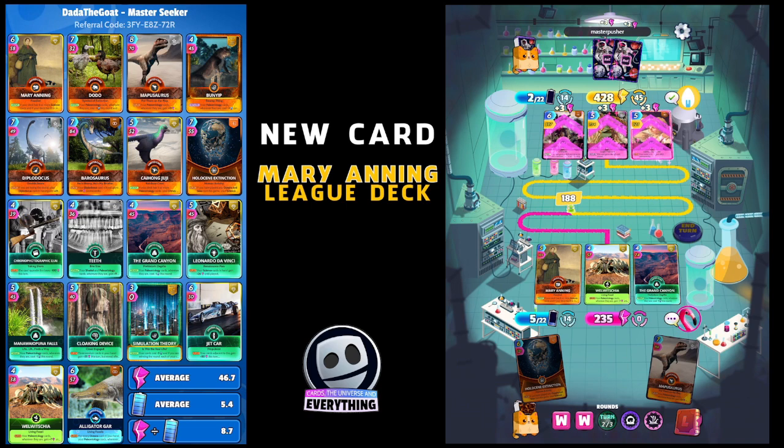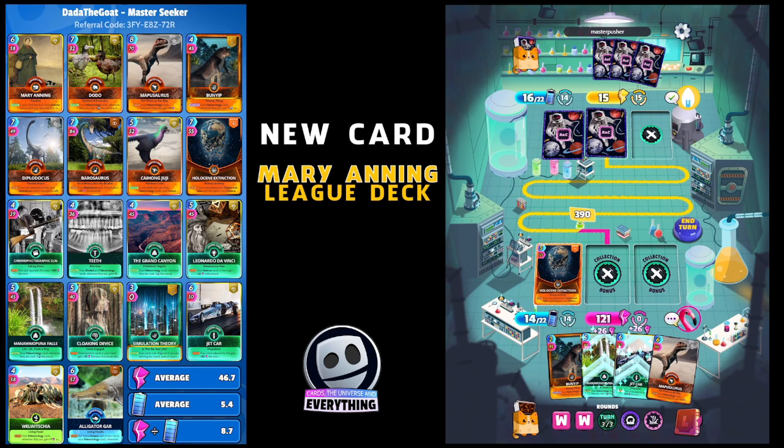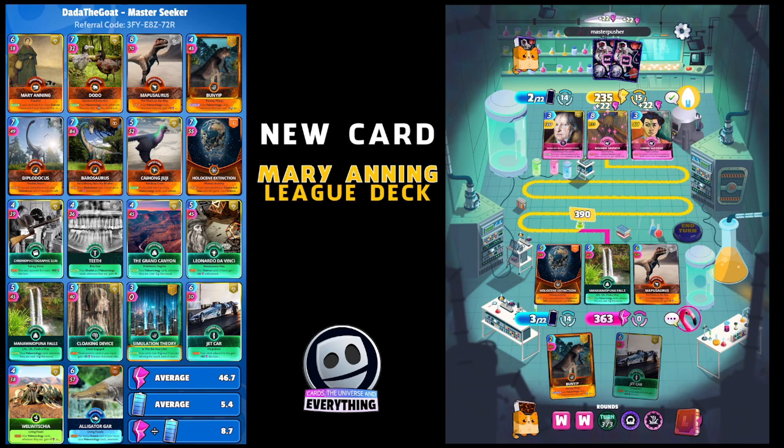Look at that massive score - nice one Master Pusher! Master Pusher is pushing out those points. Glad we got those two rounds in our belt at the beginning. I'm going to hold Jet Car and play three cards to keep the rotation right. I'm not sure about that Extinction Event card, I need to change that one. 363 - not a bad score but we're never going to catch him up. It's all or nothing on the next round because the last one is arts and culture so he'll get a little buff on his prominent painters.